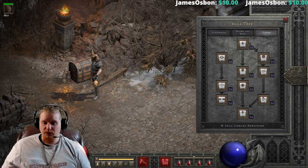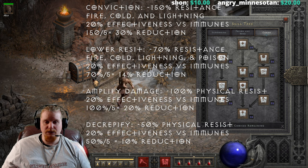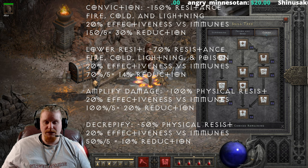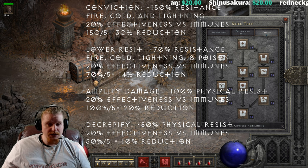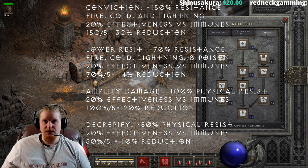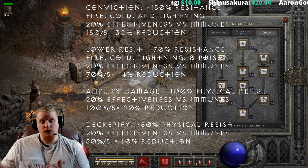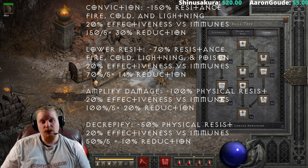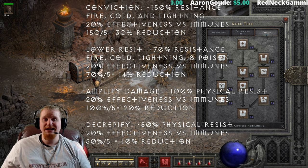You might be wondering what the formula is for that. Amplify Damage is negative 100% physical resistance at 20% effectiveness, which means it reduces a monster's immunity by 20%. So if a monster was 100% immune to physical damage, you would bring them down to 80%. Decrepify, on the other hand, is only negative 50%, and at 20% effectiveness is only a 10% reduction — which means a 100% immune physical resistant monster would go down to 90%. However, if the monster is 110% physical resistant, you would not break them because they would still be at 100%; they have to be at 99% to be broken.